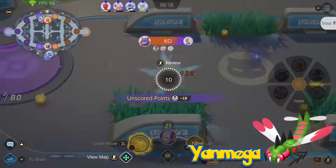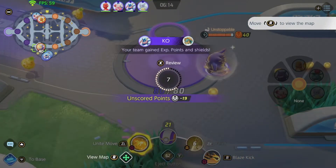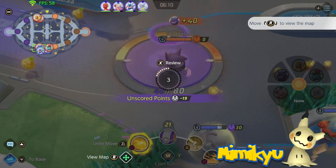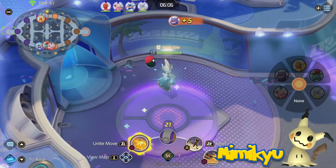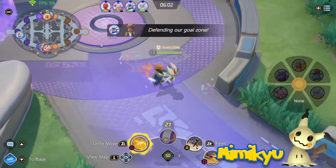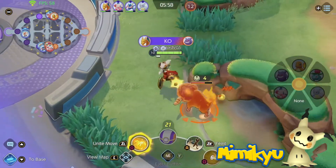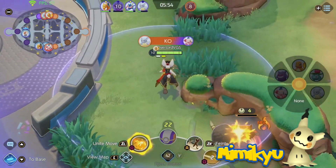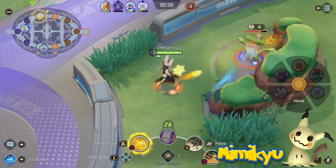Scary Pokemon incoming — Mimikyu is next on the list. There are a number of roles Mimikyu could fill, but I'd put it under Support. Though primarily a Ghost type, Mimikyu is my favorite Fairy type and I've enjoyed using it in battles. Some moves Mimikyu might use in Pokemon Unite are Charm and Pain Split. Charm would debuff a specific target, lowering its attack stat for a short time — very helpful in teamfights where powerful Pokemon like Cinderace or Greninja can quickly take down teammates.